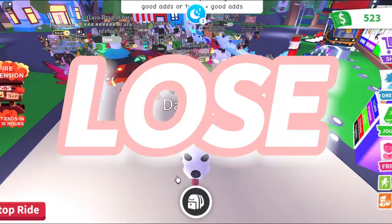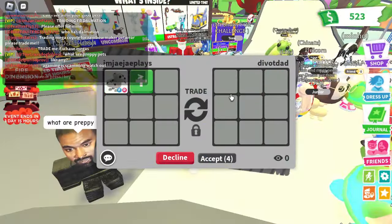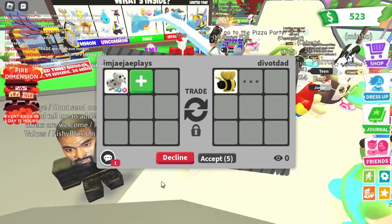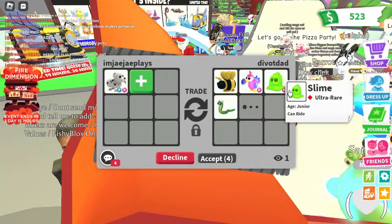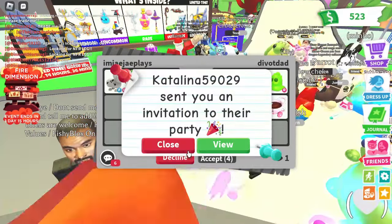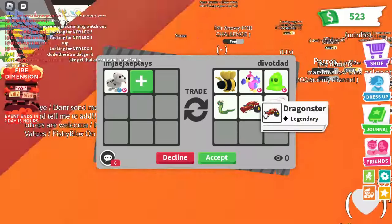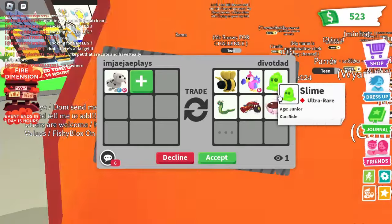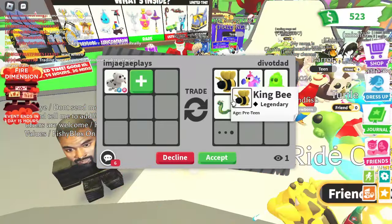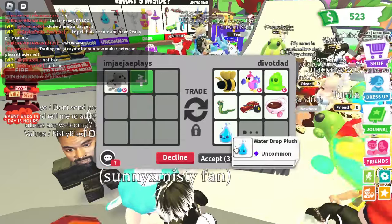Now we're getting offered a King Bee, a rideable Dodo, and a Slime, plus little add-ons like a vehicle, a rare, and a stroller. The best thing here is the King Bee, which doesn't have very good value — and if that's the best thing, that says a lot. They then added a flush, but two legendaries with low demand still don't make this fair. This trade is a lose.